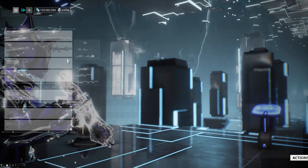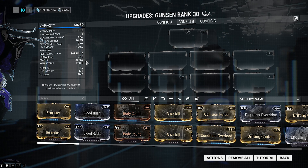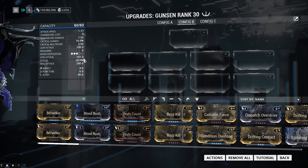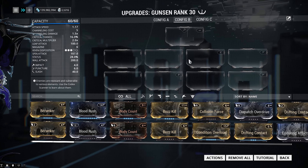If you look at it with no mods on, we can see that we only have 28% status chance, crit chance 16%, critical multiplier of 2, leap attack 100, spin attack 7, wall attack 200, impact 4, puncture 6, and slash is 40.